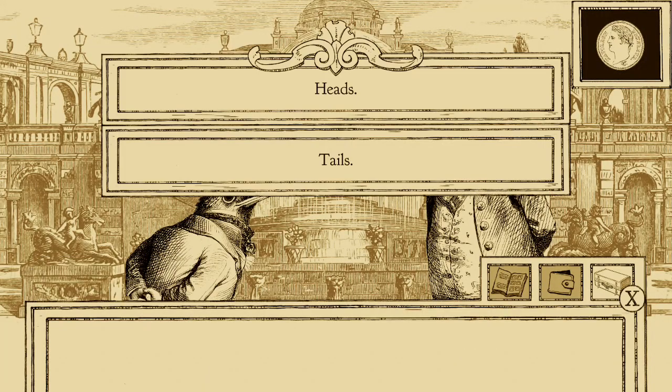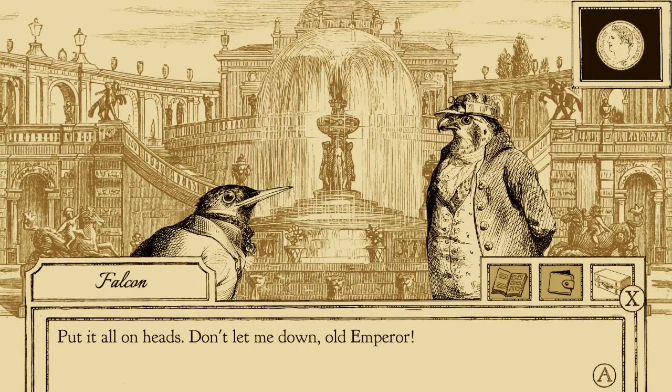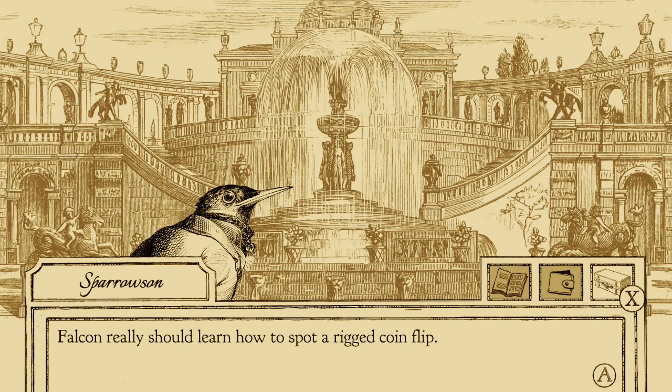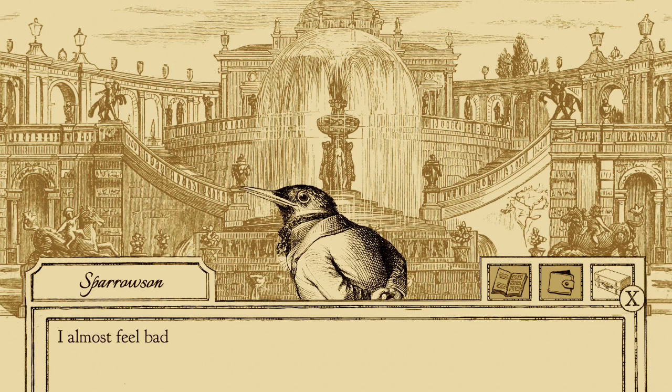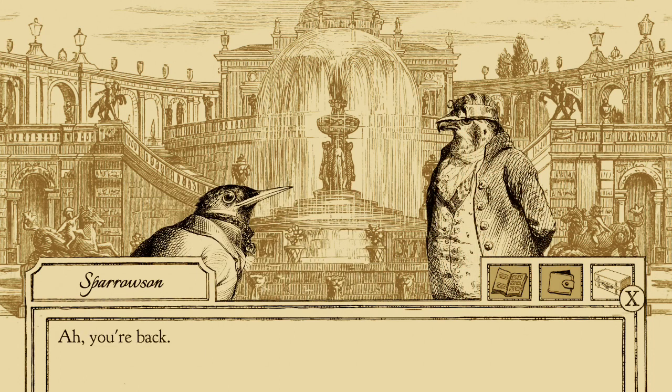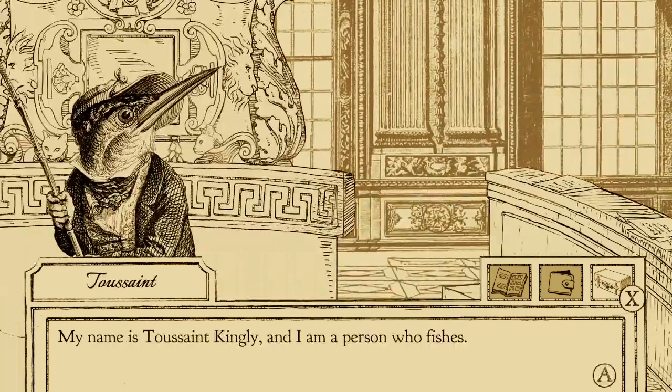Aviary Attorney has a gorgeous art style, with many assets actually taken from the public domain. The visuals in particular are from J.J. Granville's caricatures. They have been animated so there is blinking, talking, and some other movements, leading to quite a unique style consisting of detailed sketches in black and brown lines. The game has plenty of sensible humor, and some less so from your assistant Sparrison, making it an enjoyable experience.